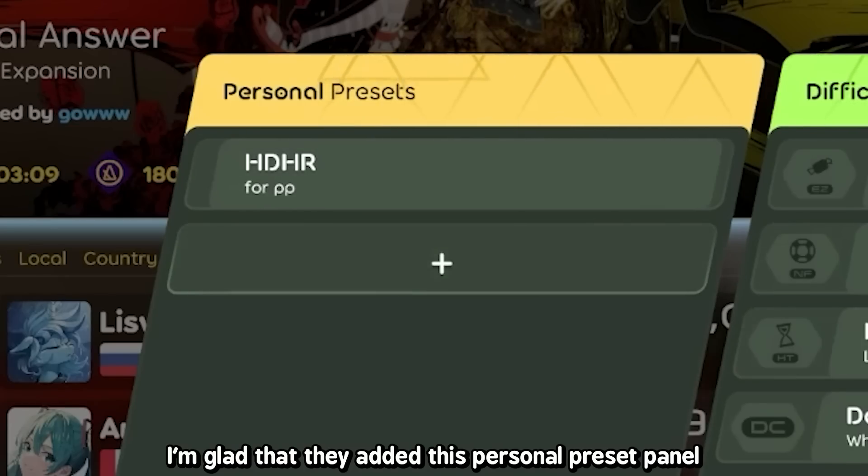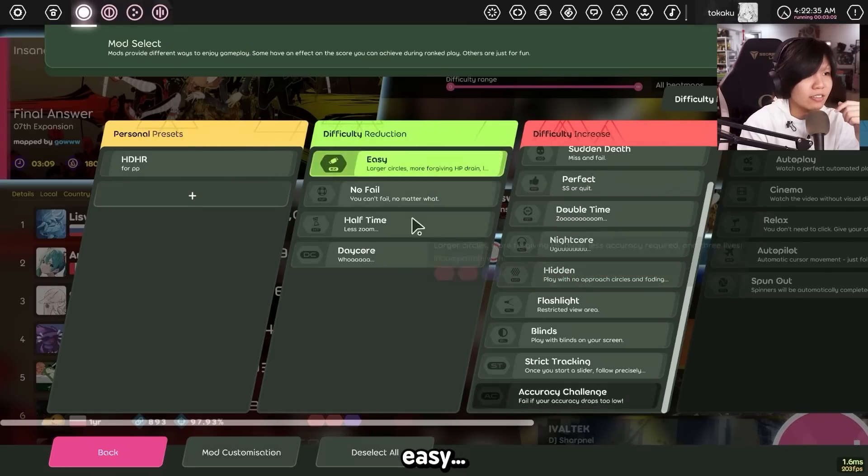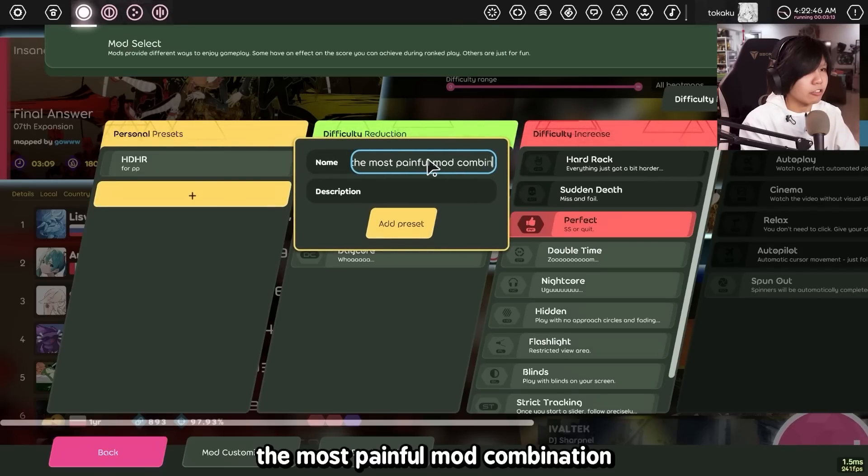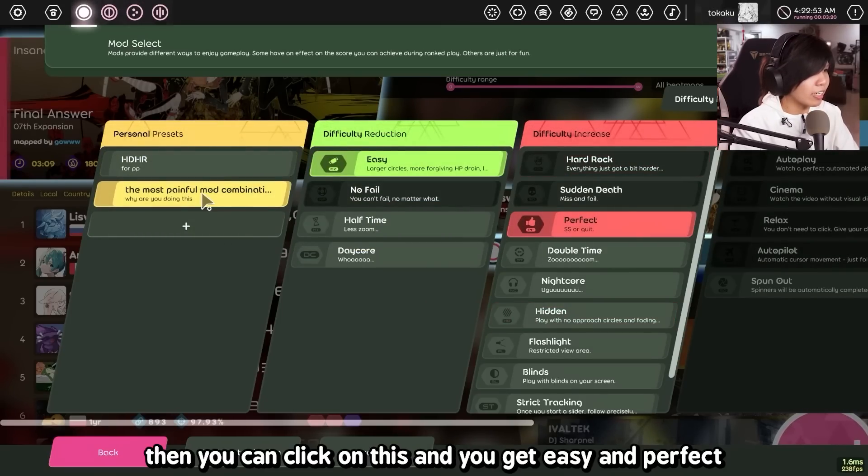I'm glad they added this personal preset panel. What you do is select stuff like Easy, Perfect — the most painful mod combination — and then you can click on this and you get Easy and Perfect together.